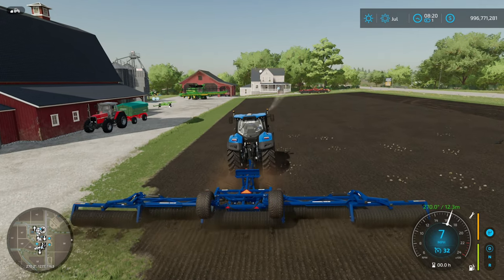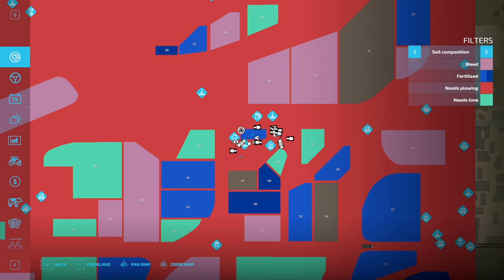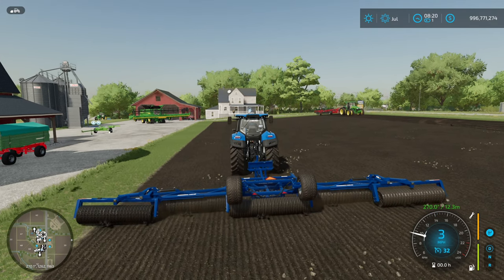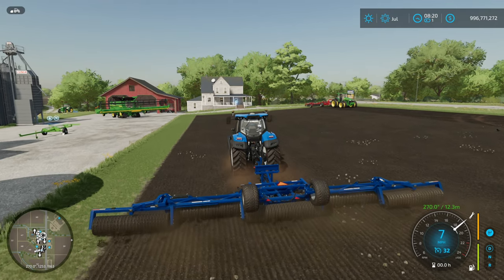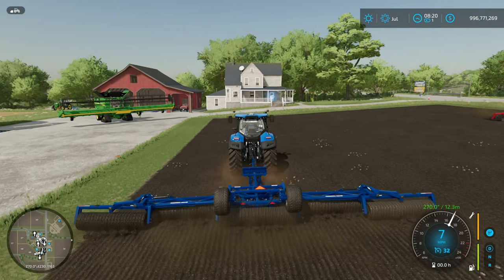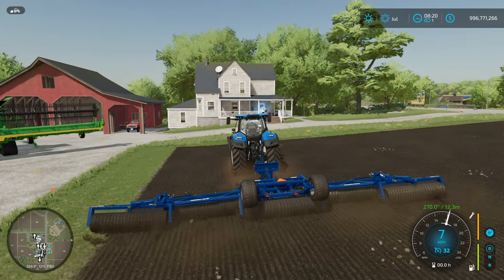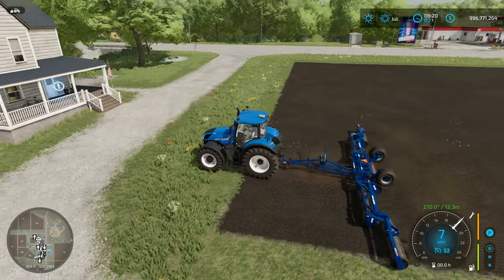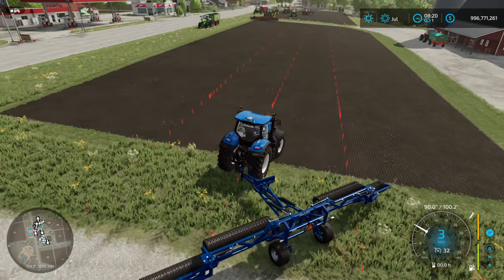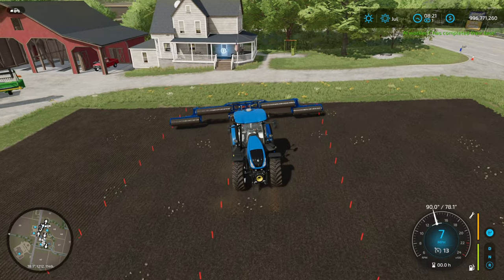We're back and starting to roll the field for the first time. We're already at seed bed level on the map. Interestingly, the roller is not pushing the rocks into the ground — I'm not sure why. As far as I know, the roller is supposed to push small rocks into the ground. I'm pretty sure these are small rocks since we have not done any heavy tillage that would bring up large rocks.